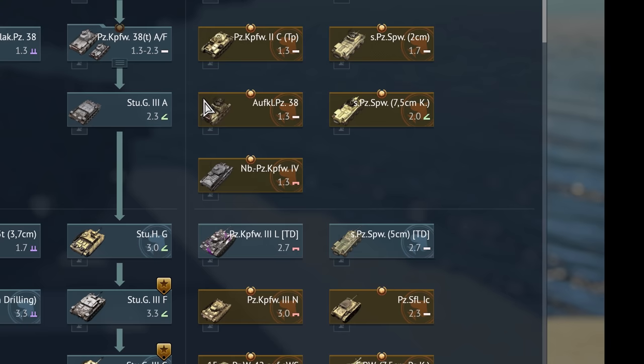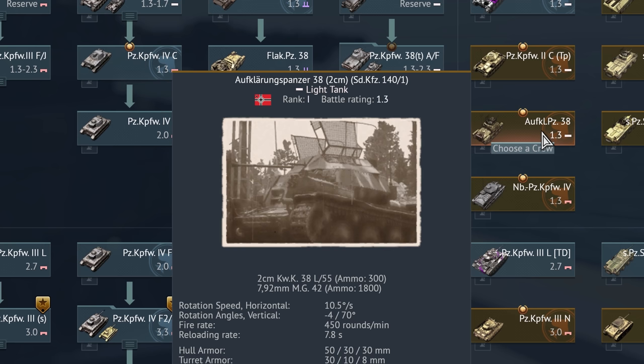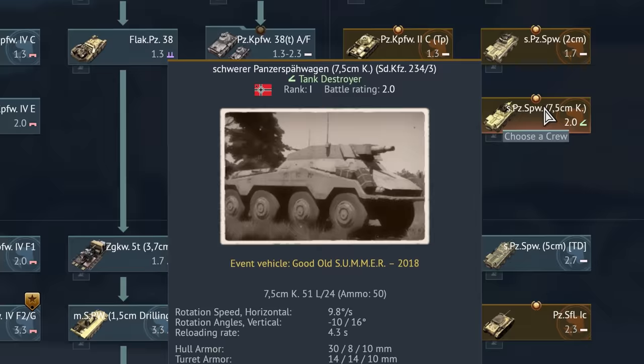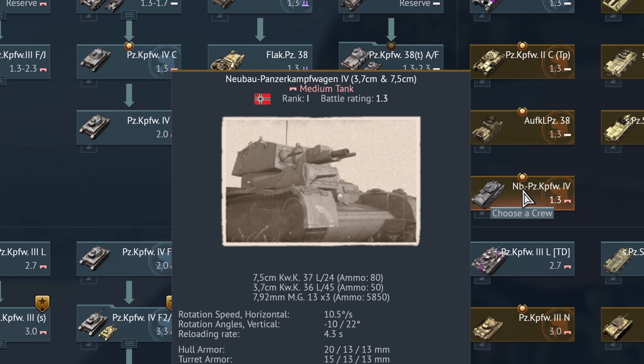Here we have an Aufklärungspanzer 38 2 cm Sonderkraftfahrzeug 41-1 — Aufklärungspanzer meaning a scout vehicle. Here we have a Schwerer Panzerspähwagen 7,5 cm Kurz Sonderkraftfahrzeug 234-3. And der Neubau Panzerkampfwagen 4 mit 3,7 und 7,5 cm Kanonen.